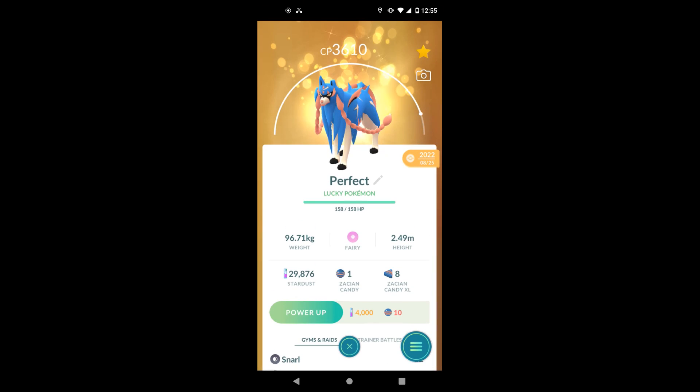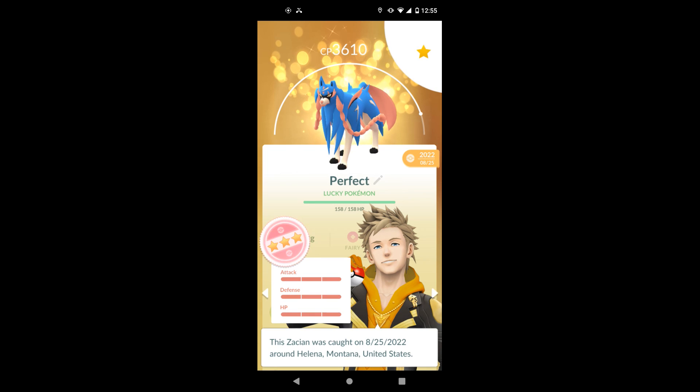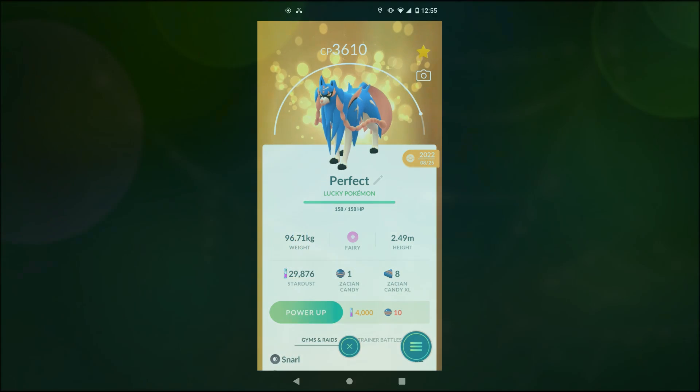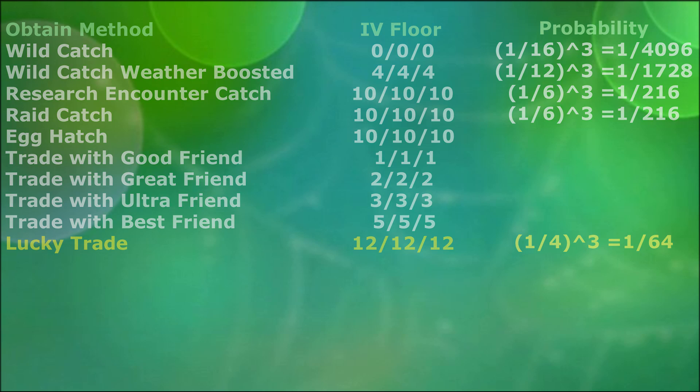However, this is for catching Pokemon. When you or your friend already have a shiny and you lucky trade, you simplify the matter greatly. Just like before, the IV floor makes a big impact. A lucky trade guarantees a 12-12-12 value designation at minimum, which means you have a 1 over 4 to the 3rd power, or 1 over 64, chance of getting a perfect IV Pokemon.